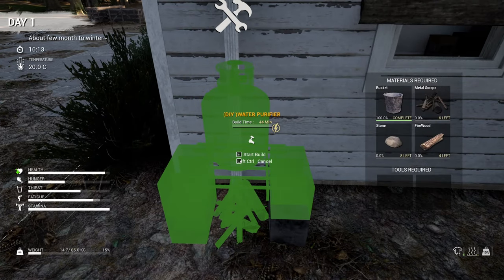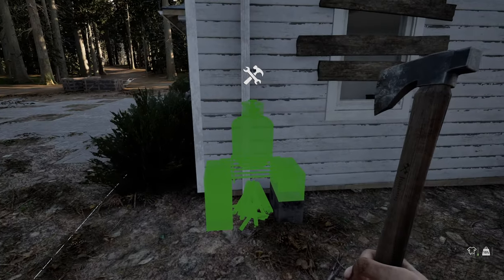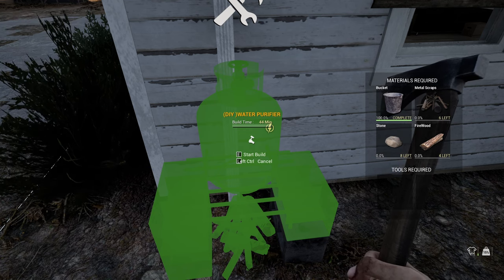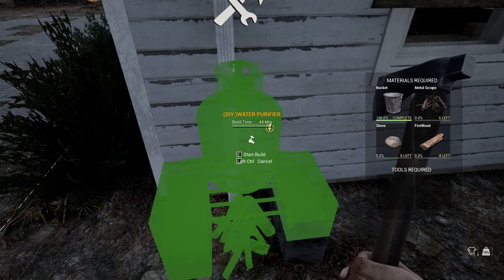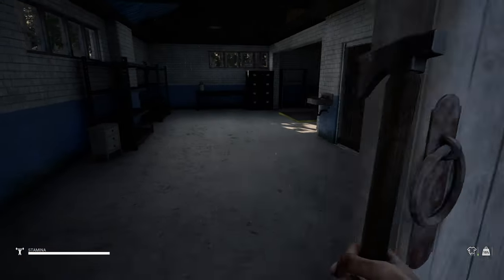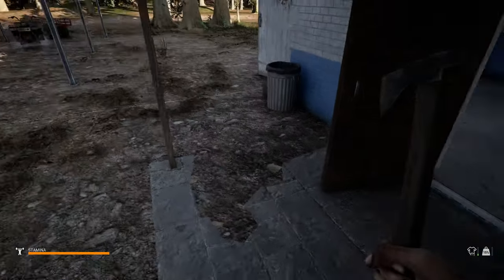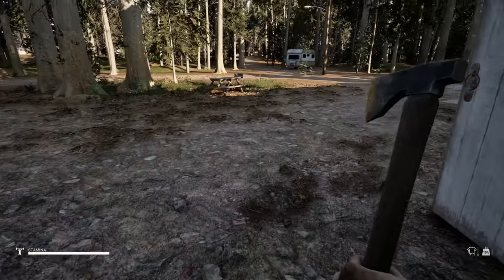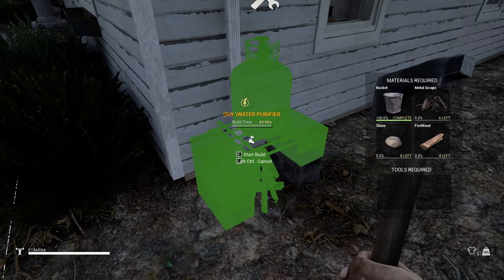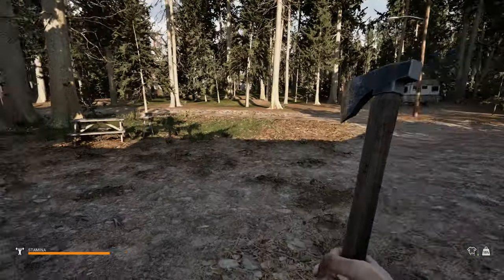All right, let's start building. I had a couple things on me. What does it require? It requires the bucket — it took my bucket. I had a lot of water in that. Metal scraps, stone, and firewood okay. Did I put scraps in here? Maybe I dropped my stuff in here. We need to grab four firewood and eight stone — I don't think I have stone on me, so let's get some firewood.